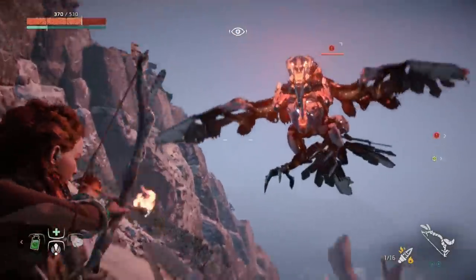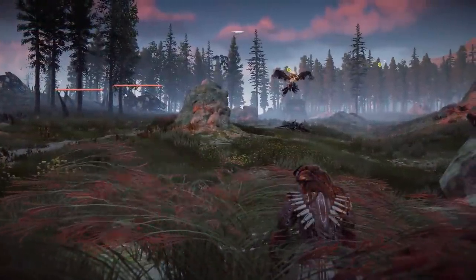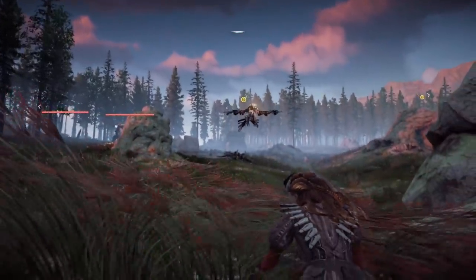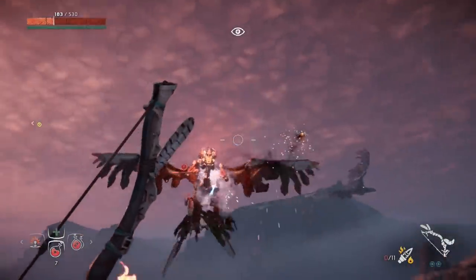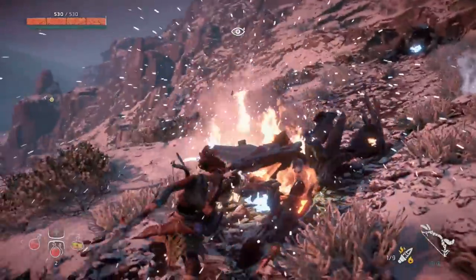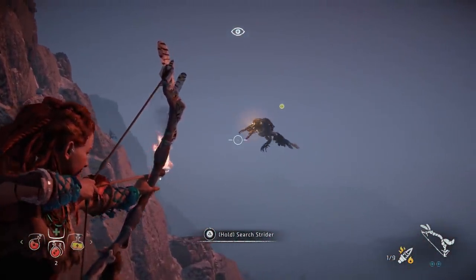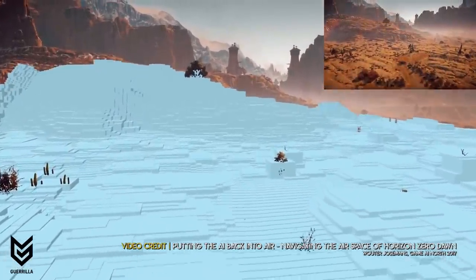While this navigation toolchain caters to land-based machines of all shapes and sizes, it doesn't work at all for those that are based in the air. Non-player characters that move through the air not only have to be aware of nearby obstacles on the ground such that they don't crash into trees or cliff faces, but they also need to be wary of the elevation of nearby geometry. For the two flying machine types — the Glint Hawk and the Stormbird — they need to know how to navigate the air to take off, fly a patrol route, land, and also swoop down and attack the player. To achieve this, the game has the navmesh system on land, but a completely separate navigation system in the air, and the AI team found a really creative solution.